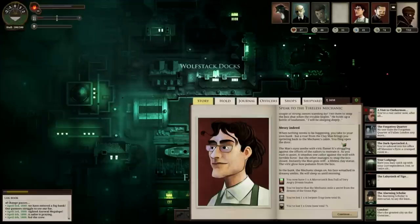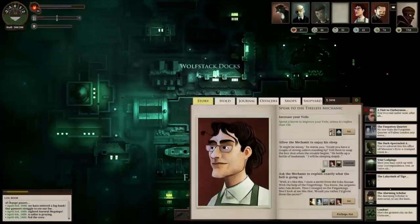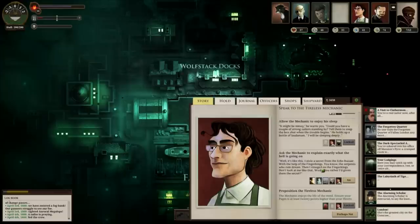A roar from the clayman brings you sprinting back to the mechanic's cabin. The man's eyes seethe with viric flame, struggling against the sailors restraining it. It smashes one sailor against the wall with terrible force. We've now got a mirror catch box full of very angry dream snakes.